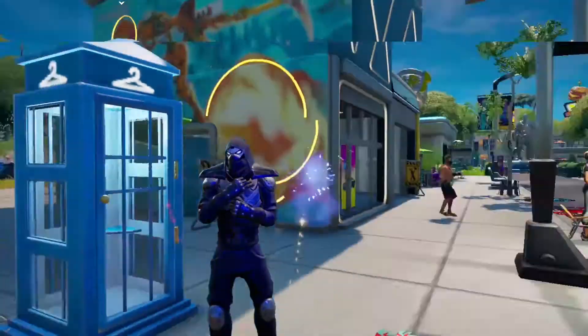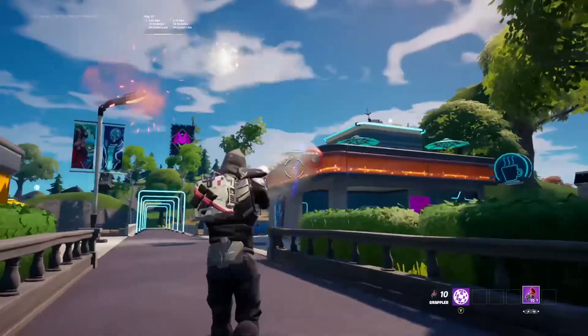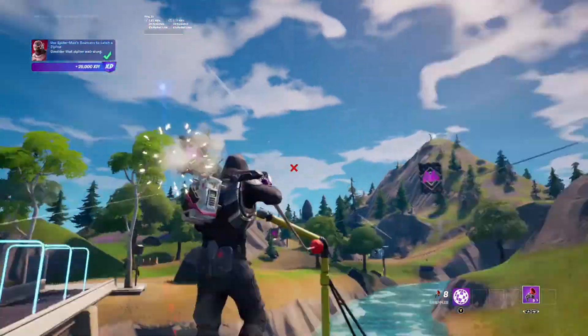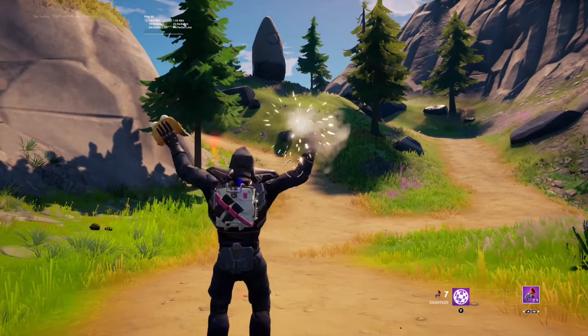And as you can see, the fireworks are stuck on me for the whole rest of the game. I'm able to run around and jump and use the grappler and zip lines and it never goes away. I'm even able to do other emotes at the same time and it never cancels the fireworks.